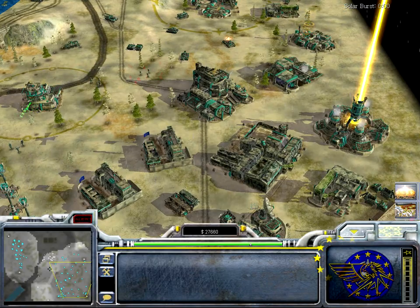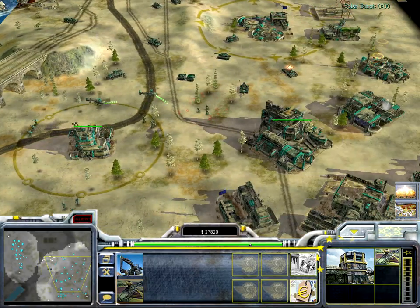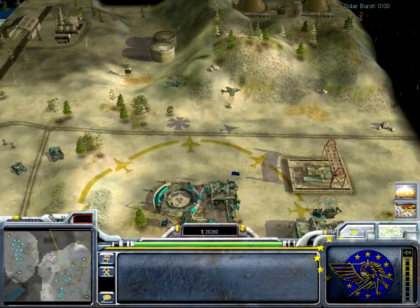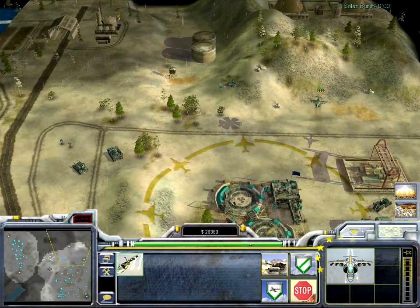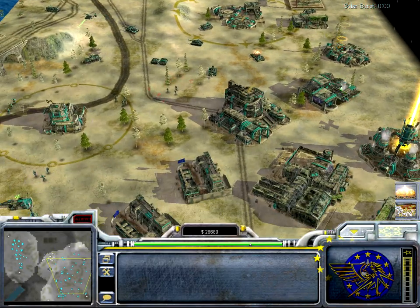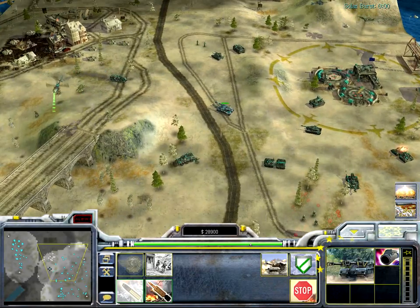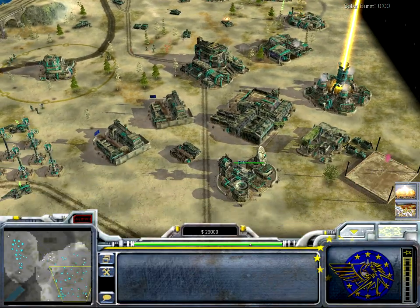Hello and welcome to Command and Conquer Generals Zero Hour: Rise of the Reds video. I'd like to show you the ECA, the so-called European Continental Alliance, and I'd just like to show off all their units and their buildings in a few minutes.